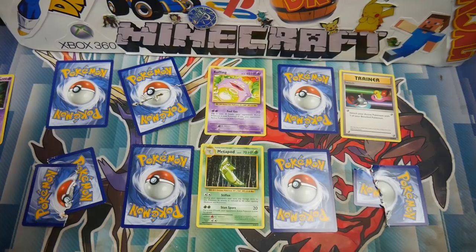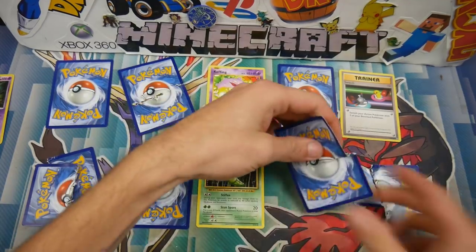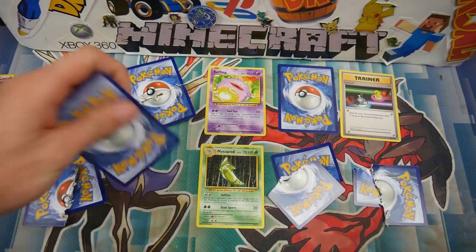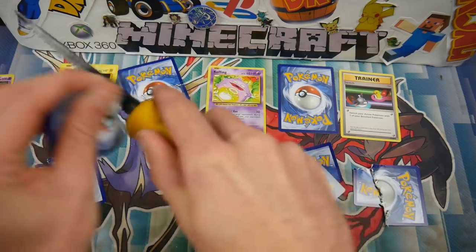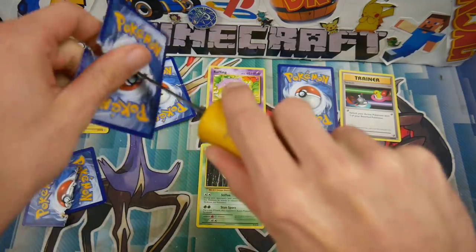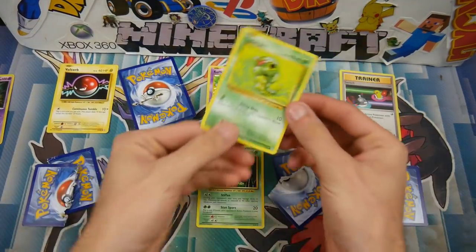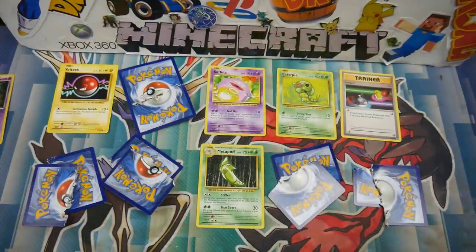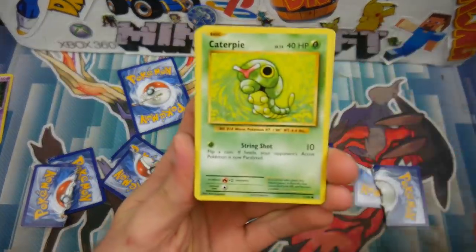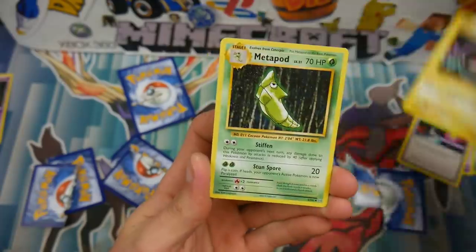We're getting plaster everywhere. Let's do this one here — that one ripped in half. Let's save this one: Voltorb. We are not saving anything. And then we have the last one which is a Caterpie. Are you kidding me? We didn't save anything — just a bunch of commons and uncommons. We saved a Caterpie, a Koffing, a Switch Trainer, a Voltorb, and a Metapod.